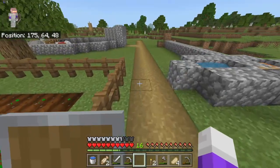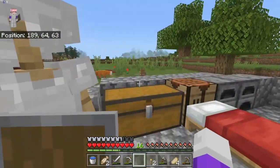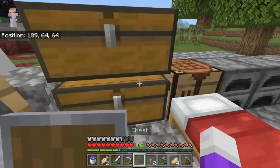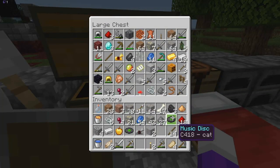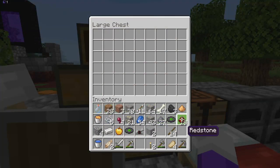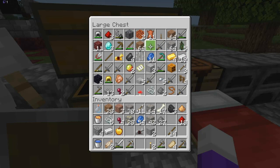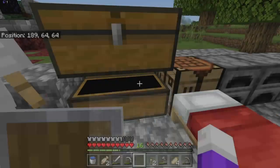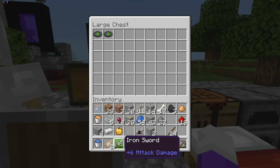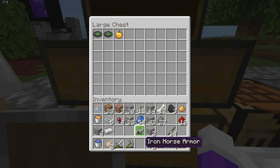We didn't find any diamonds but we did find music discs, which I mean isn't that much reward but better than nothing. I also found a golden apple, and iron horse armor is pretty good as well actually.